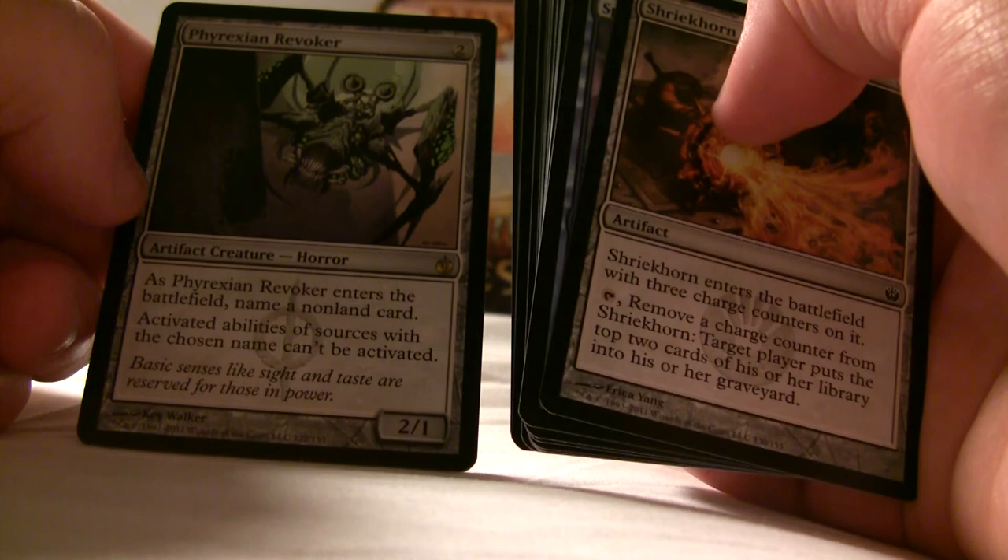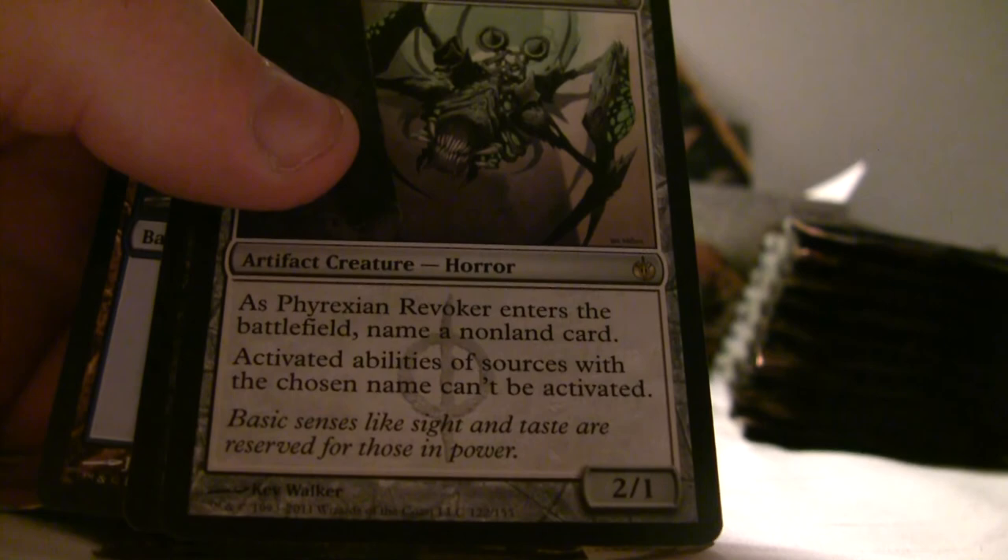And last stack of boosters. I got a foil one at the Super FNM — it's a disabling card, so it's nice I guess. Let me see what it actually does: it's an artifact that enters the battlefield — name an artifact card, and activated abilities of sources with the chosen name can't be activated. That's good if you're facing a deck which uses an activated ability to do its thing.